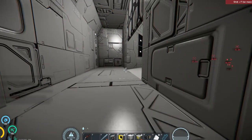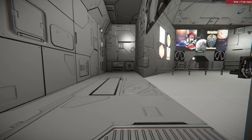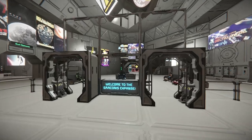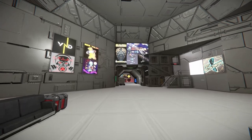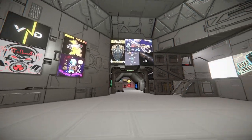First things first, you're going to spawn in at Medina Station. This is the lobby of the server, where you get to see all that the server has to offer and get an introduction to it. Walk through the metal detectors — no weapons, of course. There are plenty of faction ads, cool propaganda, and everything around the lobby.